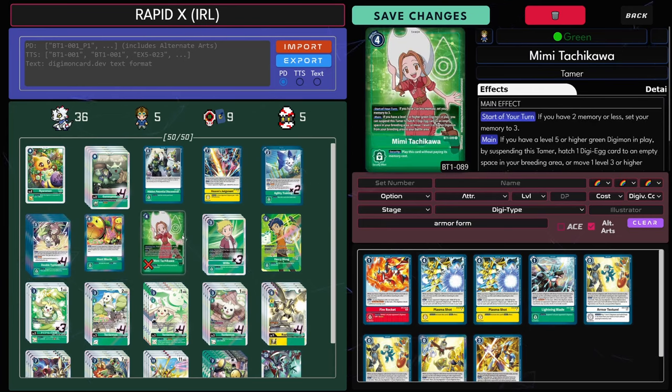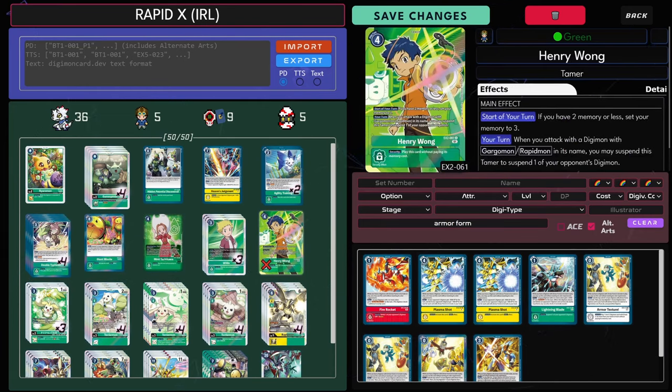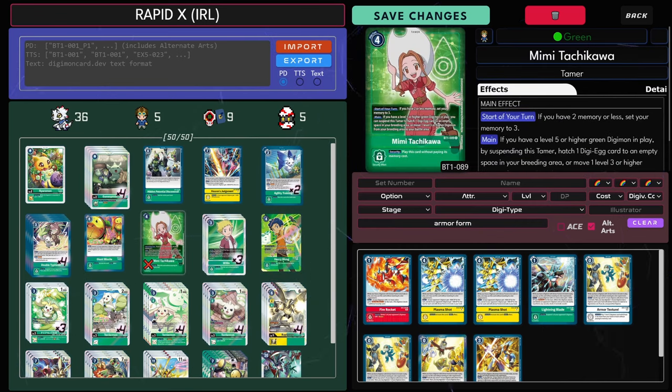Double Typhoon at four — you've got to do it. Our Tamers: I've gone for Henry Wong Memory Setter with triple Willis and the Mimi.